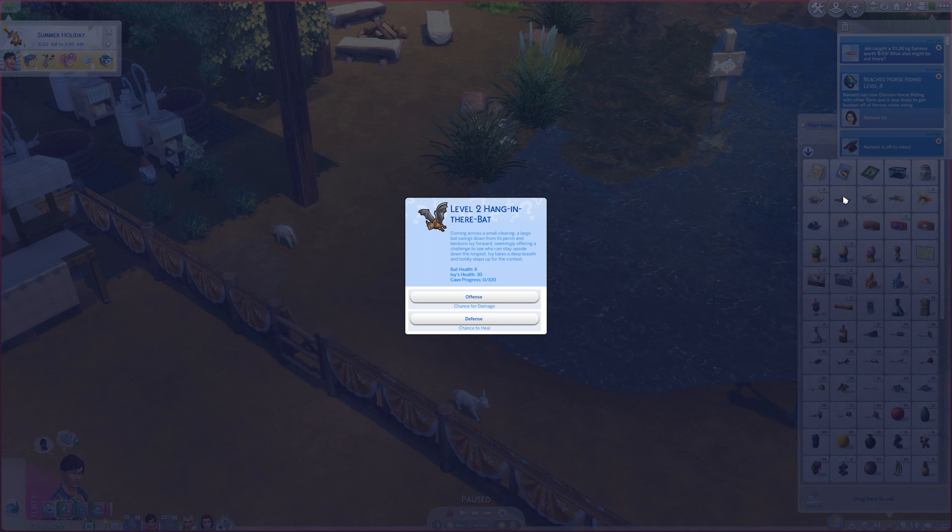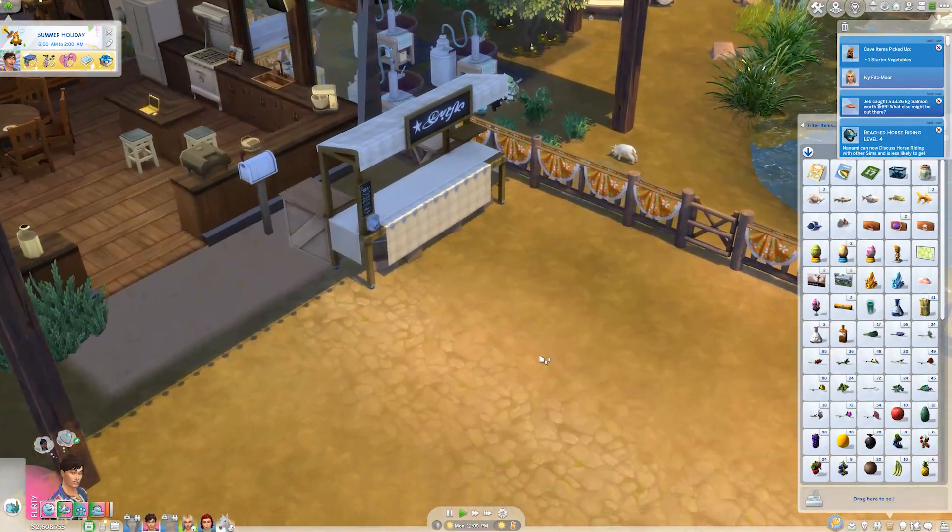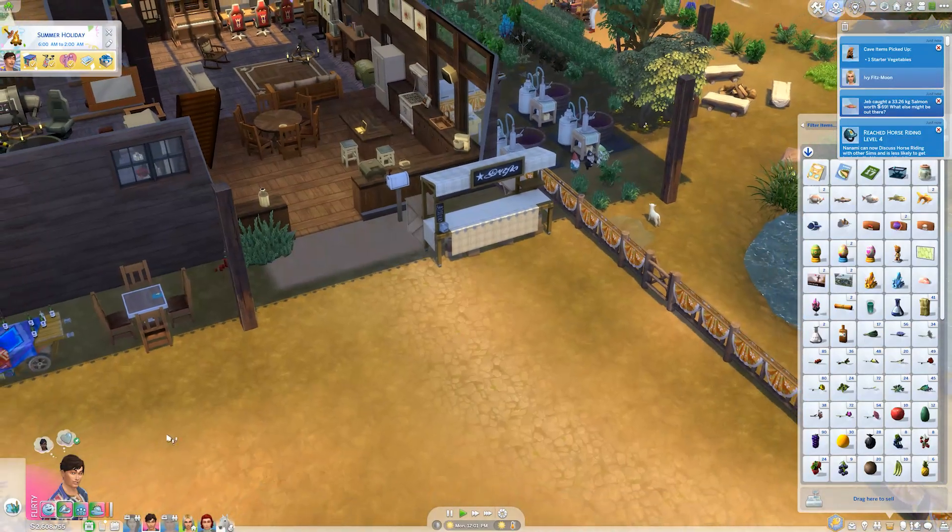We have a level two hang-in-there rat. Coming across a small clearing, a large bat swings down from its perch and beckons Ivy forward, seemingly offering a challenge to see who can stay upside down the longest. We're going to try this — I feel like I've done this before — and we go for offense. We defeated the creature!